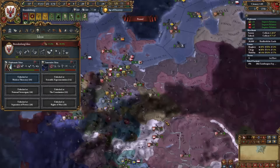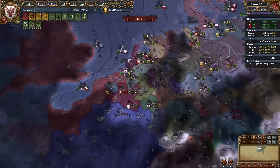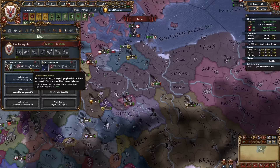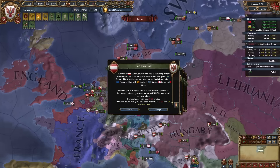Austria has both Hungary and Burgundy, so they're absurdly strong. For tier four government reform, I'll go with Maintained Balance of Power for one additional diplomat. Combining Innovative and Diplomatic ideas gives us around five diplomats. Looks like we're going to be at war with France in a secession war — Austria is probably stronger than them, so I think we'll win.